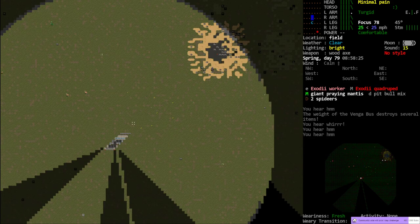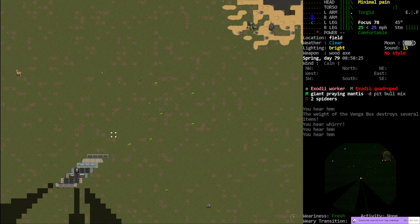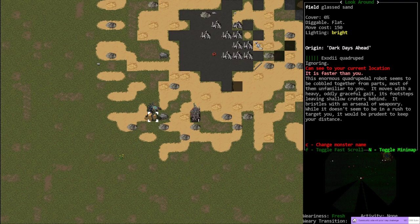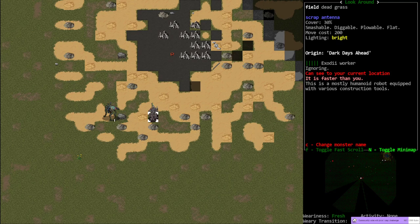Do we have Zomborgs? An Exodii Quadruped and an Exodii Worker. Enormous quadrupedal robot - seems to be cobbled together from parts, most of them unfamiliar to you. It moves with heavy, oddly graceful gait, its footsteps leaving shallow craters behind. Bristles with an arsenal of weaponry. While it doesn't seem to be in a rush to target you, it would be prudent to keep your distance. They're really making me want to shoot that with my .50 cal. The Worker is a mostly humanoid robot equipped with various construction tools. I have not yet really started fiddling with the Exodii - I've been told that's supposedly the correct pronunciation.